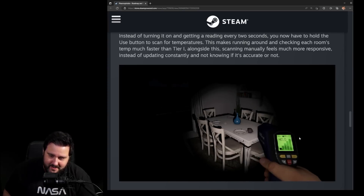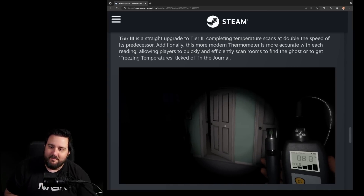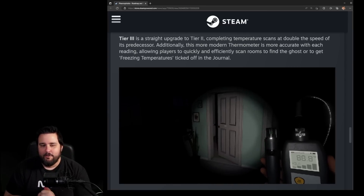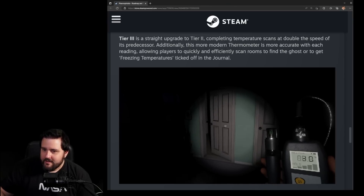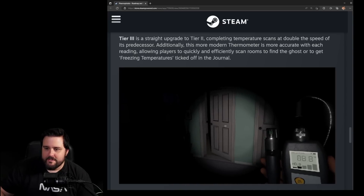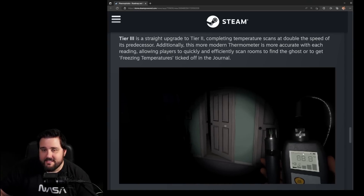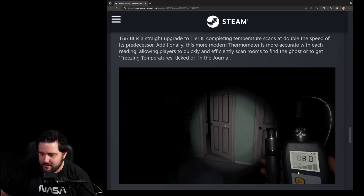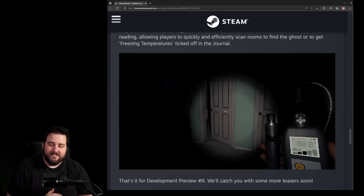Tier three is a straight upgrade to tier two — completing temperature scans at double the speed of its predecessor. This more modern thermometer is also more accurate with each reading, allowing players to quickly and efficiently scan rooms to find the ghost or confirm the freezing temperatures evidence in the journal. The same fill-bar mechanic applies, but it fills up noticeably faster.